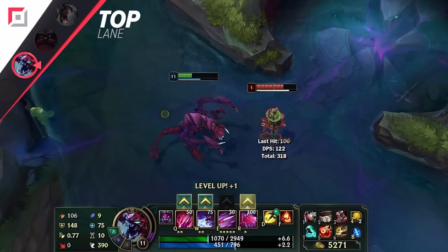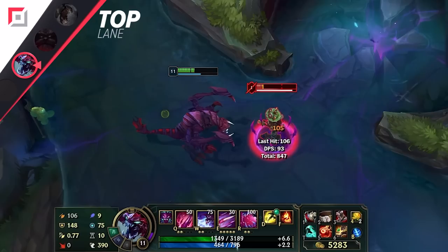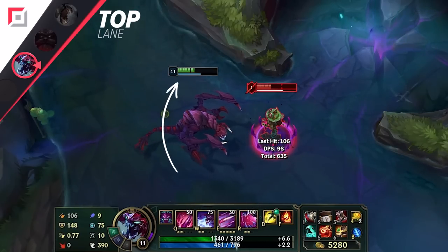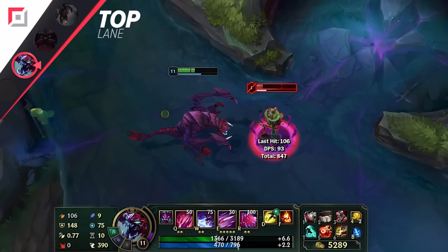Do you want to know a secret? Did you know that you can wait to allocate your level 11 skill point to have it function as an instant HP increase? Once you're at level 11, don't just scale your ultimate ability immediately — you can wait, and mid-combat you can allocate that skill point to achieve an extra chunk of health from your ultimate ability's bonus scaling.